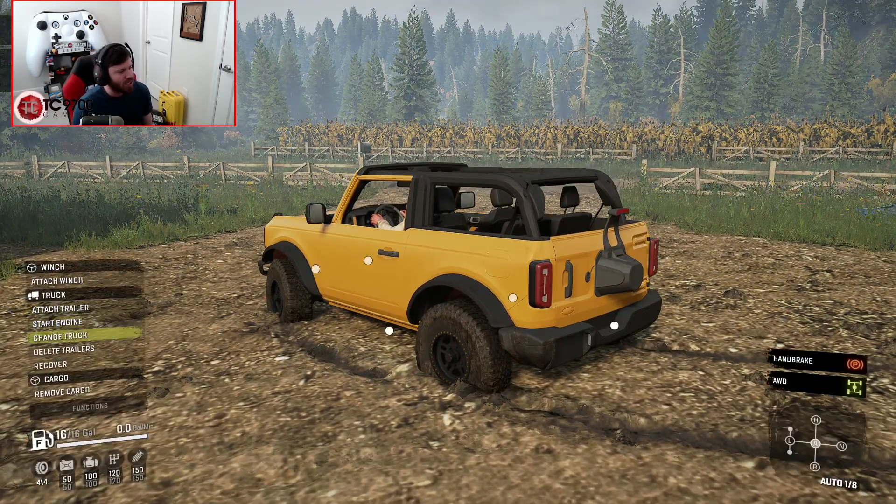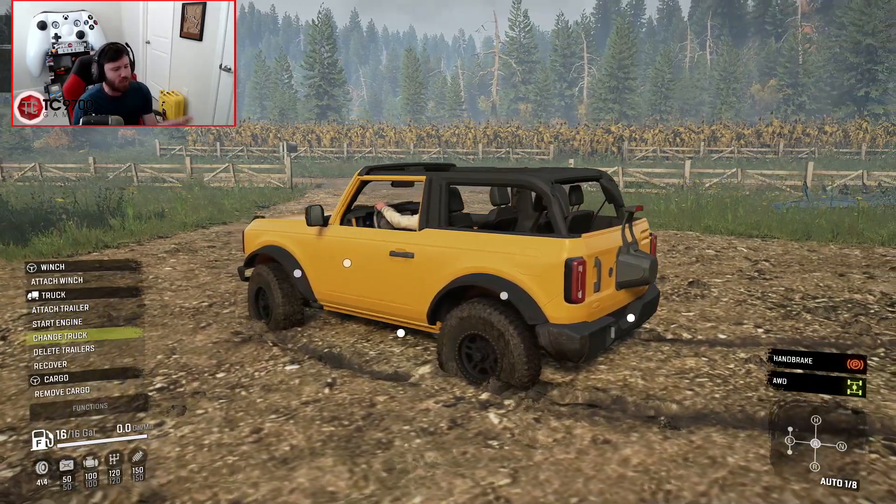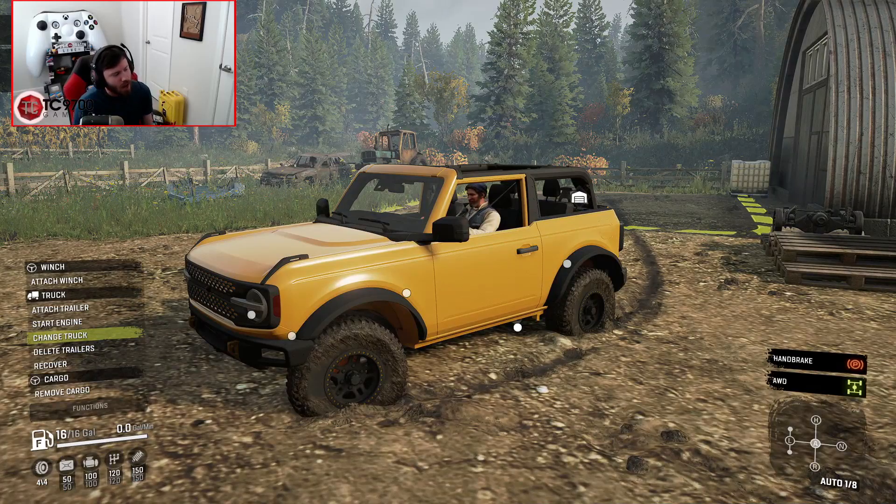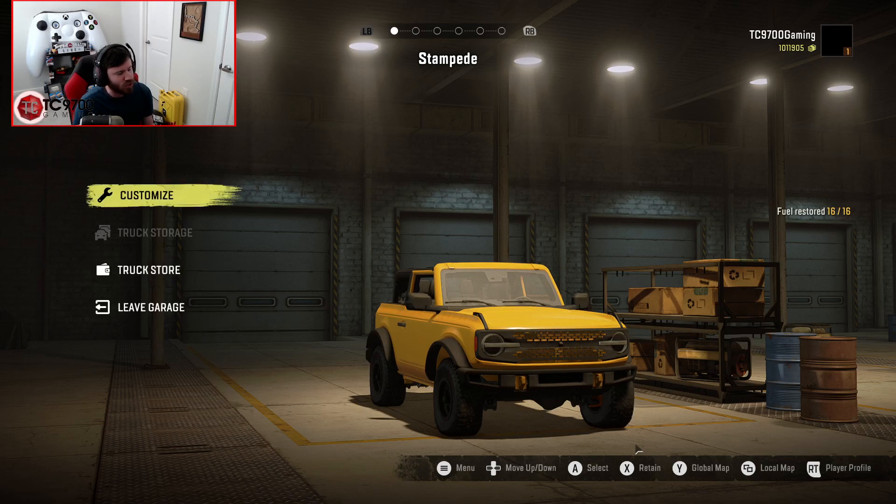Let's go ahead and get it into the garage and see what we can do to it. We've already got some bumpers and some doors on it and the little fender flares, but we're going to go a lot further with the build on this thing. Let's get it into the garage and start the full build.